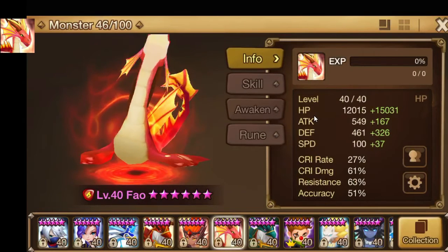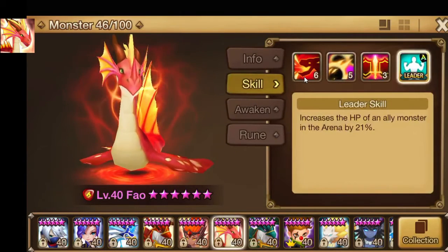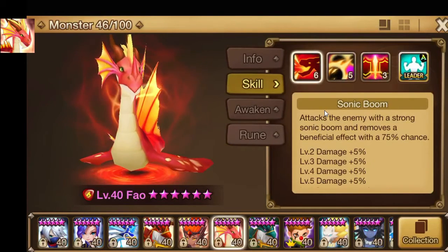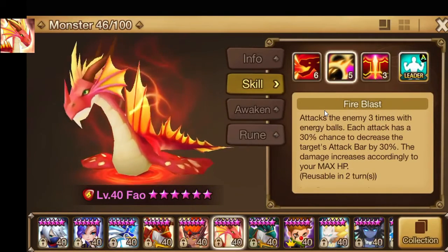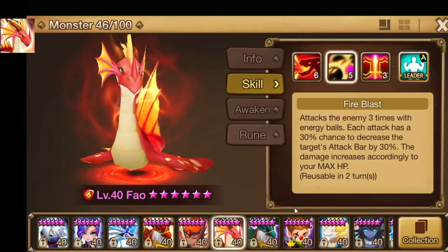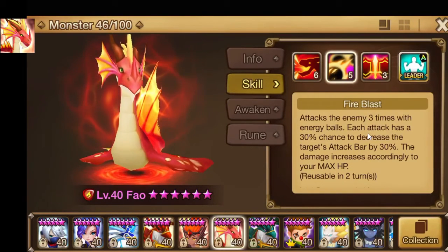Now I'll show you the skills. The first skill does a beneficial effect removal with a 75% chance — all the skill-ups just go into damage, so the skill's not going to do much damage unless you rune it for damage, but I wouldn't recommend that. The second skill attacks three times, and each attack has a 30% chance to decrease the attack bar by 30%. It shares the same first two skills as the Water Serpent.